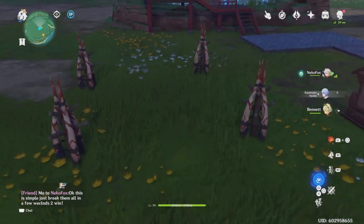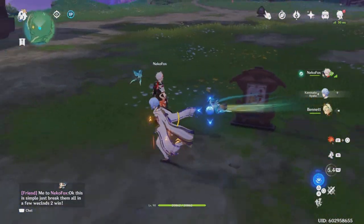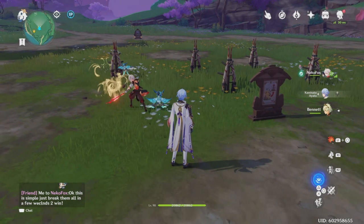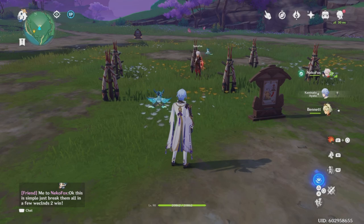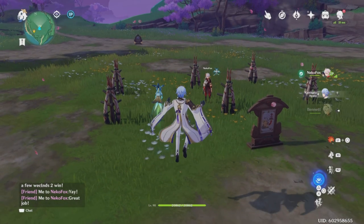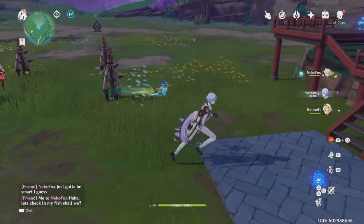This one is relatively simple - you just have to destroy all of the totems within the two-second time frame they give you. If you're able to do it, it's considered completed. They give it a try, hit one, hit the other, then realize pretty quickly - crap, what the heck? Well, I got Kazuha, placed myself in the middle, and boom - 100% successful. Great job. They just crack a nice little joke: 'Just got to be smart, I guess.'